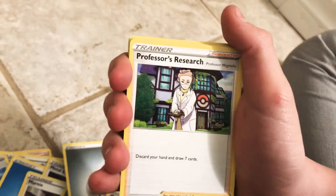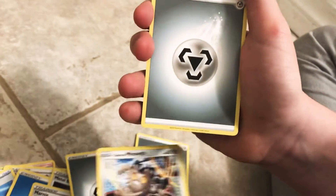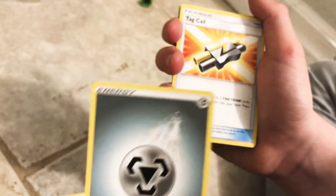Metal Saucer, Big Charm, Professor's Research, Galarian Meowth — I just... why is it black? I don't like this card. Tag Call. Would you stop with the Metal Energies? Honestly.